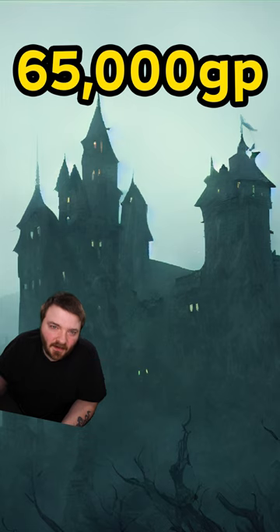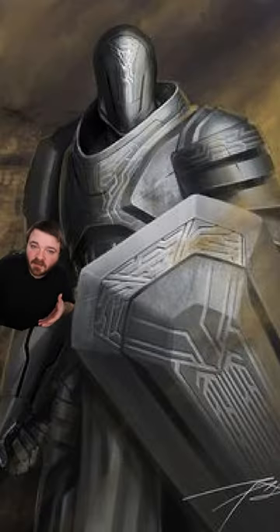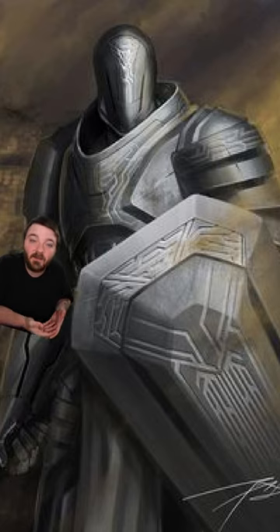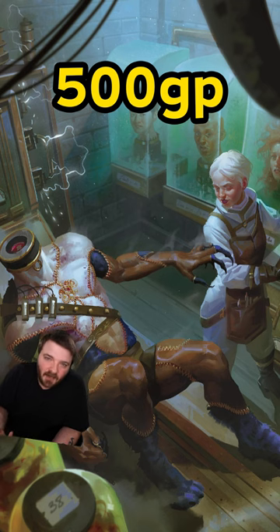To start with, you're going to need 65,000 gold, which in D&D is around the cost of a small castle. Of that lump sum, 5,000 of it is going to go into building the body of the shield guardian, which is going to require a blacksmith or a carpenter. 20,000 of that sum is going to go into building the amulet — no special skills required except magic. You do need to be a 15th level spell caster to perform the ritual to animate the body.